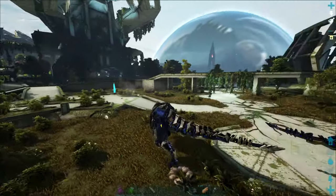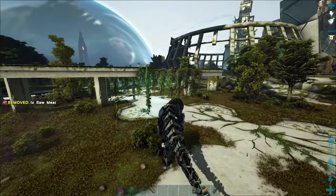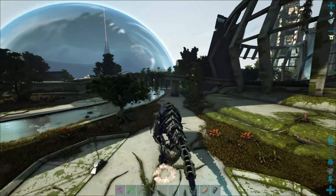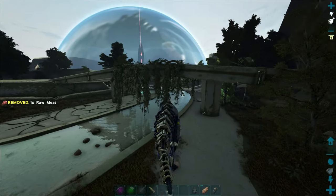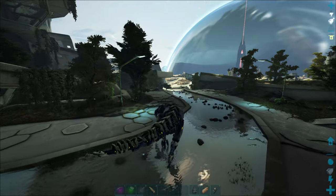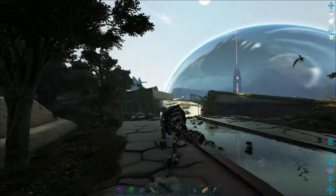I was out leveling up a volanosaur that I just hatched, and there are some crazy Halloween event dinos. I saw a bronto and a trike and they were both like skeletons. I could not kill the bronto with the volanosaur, so we're going to take the tek rex out and see what we can get from it. Hopefully we get some event items so we can craft some of the new things in the cooking pot before the event ends.